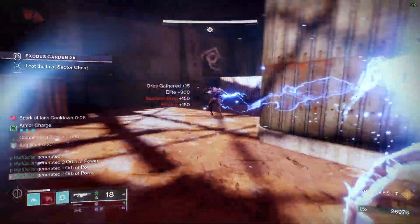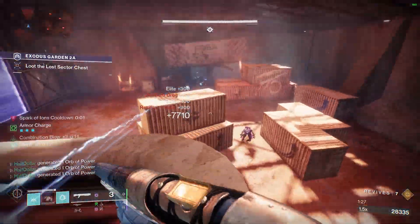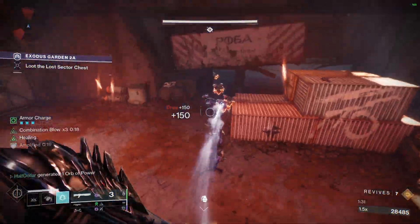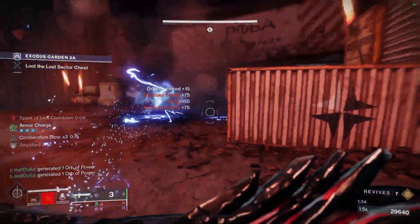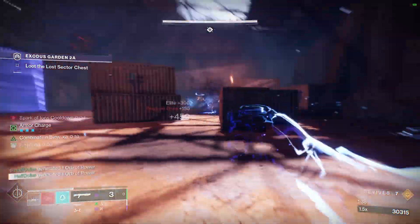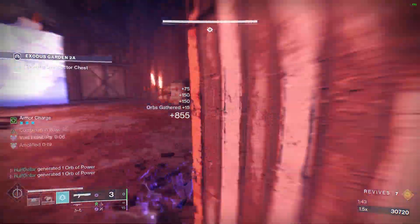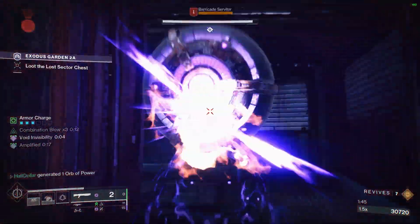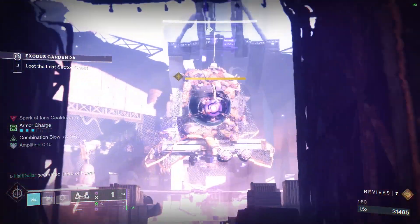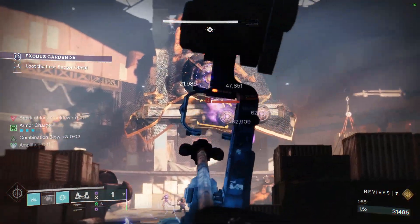Once we kill all these adds, the door to the boss will open up. If you prefer Tractor Cannon over Leviathan's Breath, you could probably use that as well — except you'd want to hold your super for the boss instead of throwing it willy nilly like I did. Once you kill the boss, there's no more champions so you can loot the chest. That's all there is to it today, happy farming.